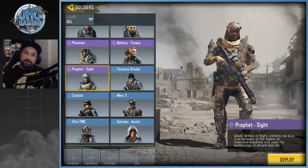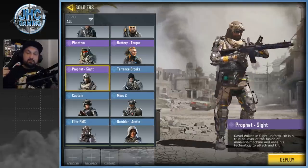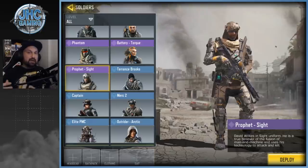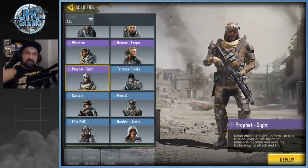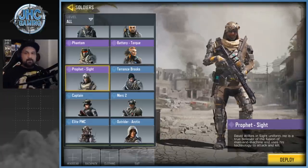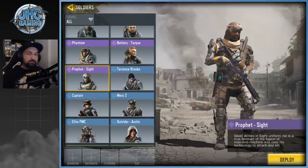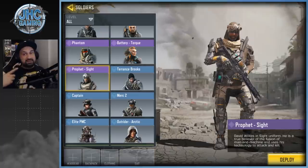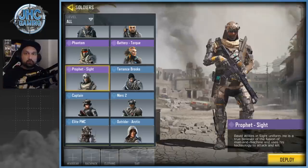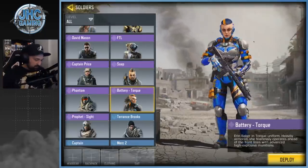Now the epic skins, starting with a free one — the Profit Site. Not long ago there was a big grind event with lots of tasks and game modes — 30-plus games of each — to get a new weapon and this skin for free. Not everyone got it; a lot of people unlocked the weapon and stopped because getting all the way to the Profit Site was too much of a grind.